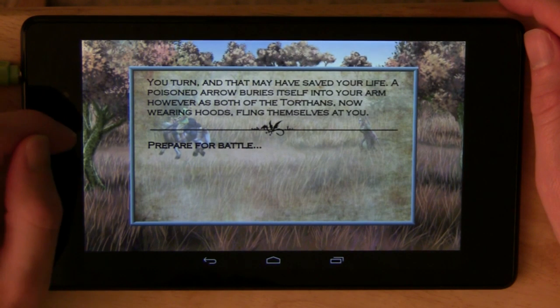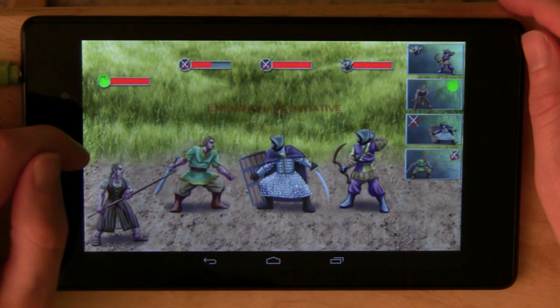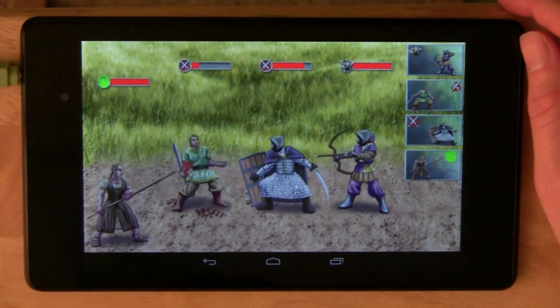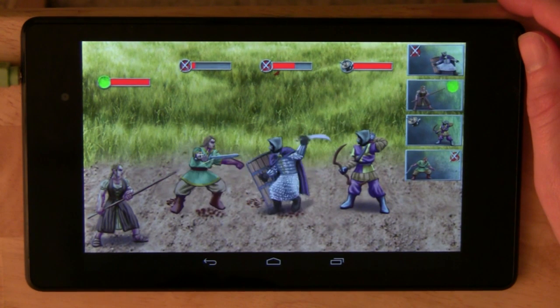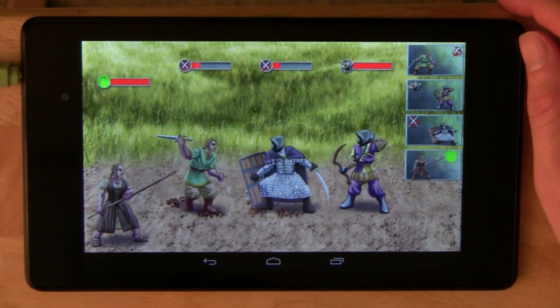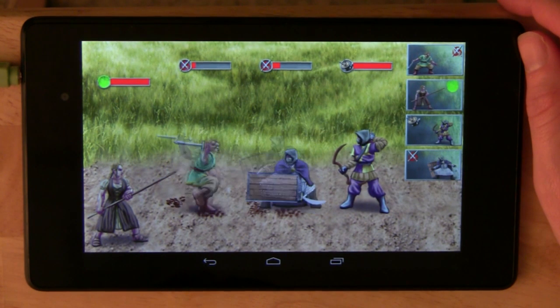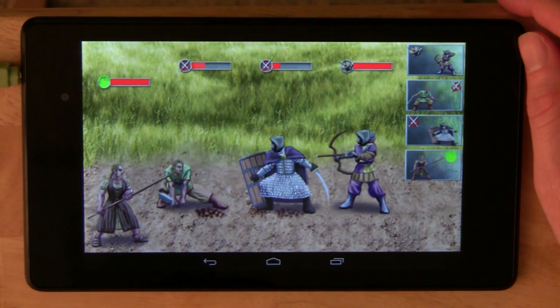A poisoned arrow buries itself into your arm. Infected wound — this is probably not going to go very well. I'm really thinking now I shouldn't have gotten that Mustang. These guys are tough. I don't know if my healer will get a chance to heal me before it's too late. I almost got him — come on! See how he's dodging. You've got to get that agility score up.